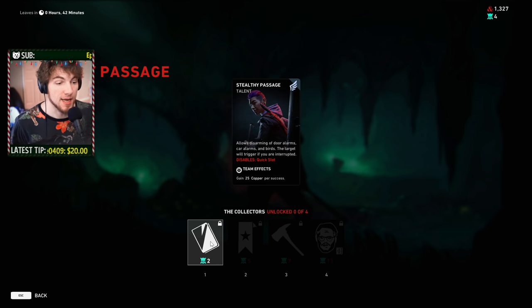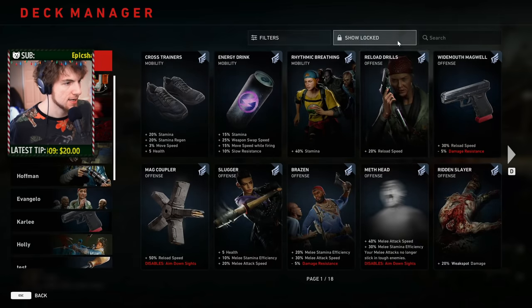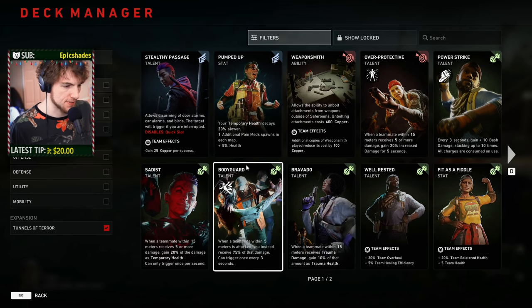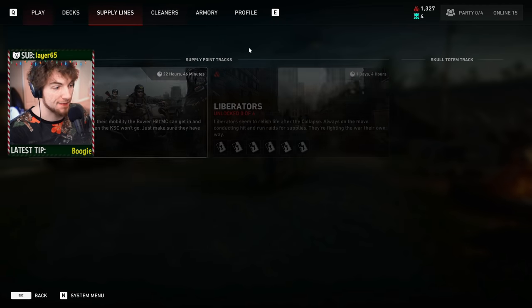If you go ahead and take a look at your decks, a really easy way to see all of the different cards is click under Training Decks, then go to Filters, then go to Tunnels of Terror — you can see all the cards included in the update. Since there were 12 cards included, that means you only need 24 Skull Totem Points to unlock every single card in the game.